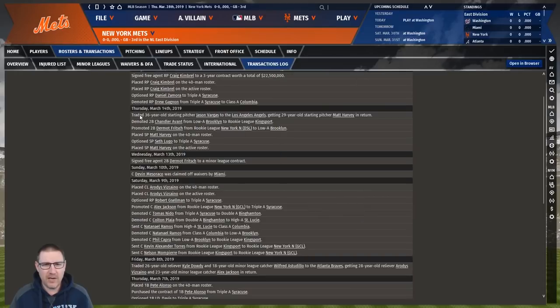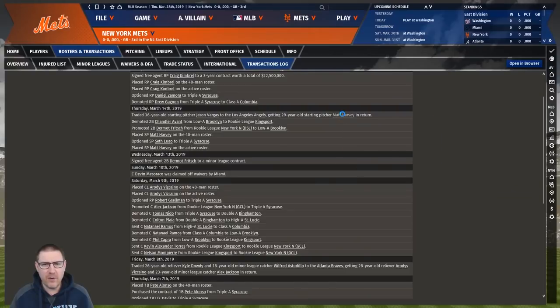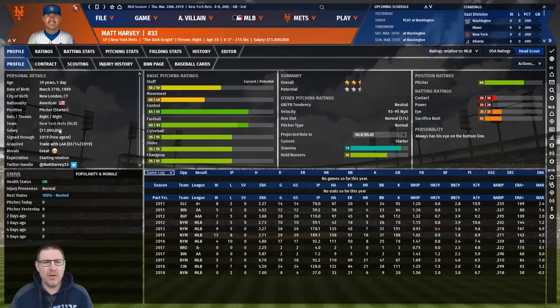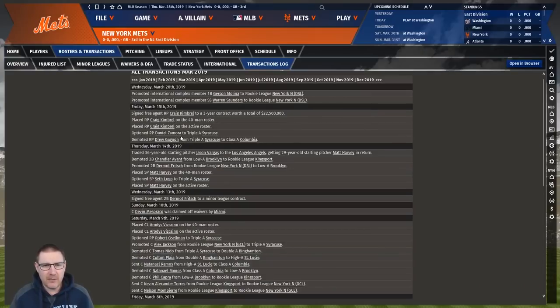We had 36-year-old Jason Vargas on eight million a year - he had to be in the major league team contractually, so we shipped him out and got Matt Harvey in his place. Harvey is on 11 million but his contract is up this year, whereas Vargas had two years left, so we're saving five million overall. Harvey is just 30 and could be a fifth starter or maybe third, fourth - potentially a long reliever out of the bullpen.